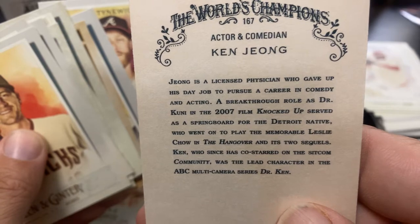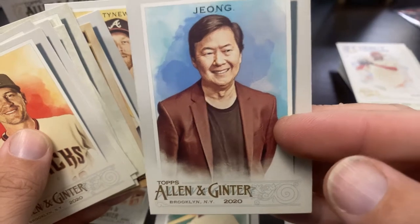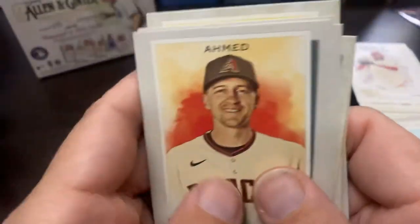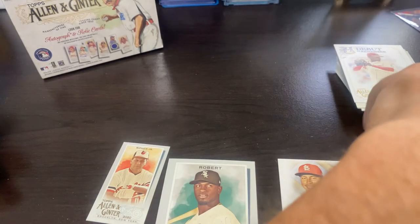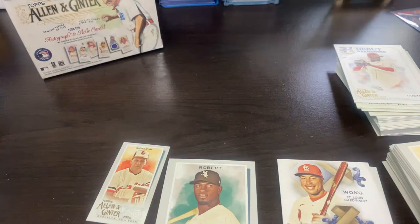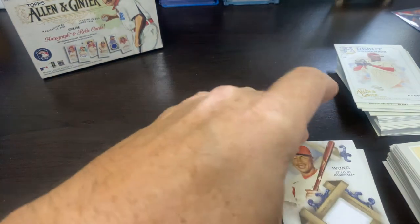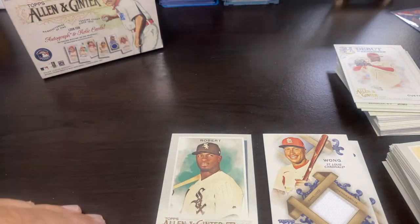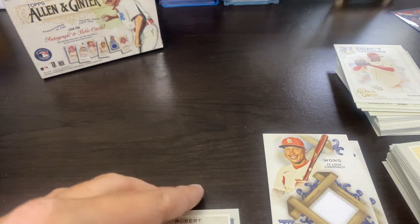Ken Jeong is a licensed physician who gave up his career for comedy — Knocked Up and The Hangover of course is what he's most famous for, but he's a very smart individual. Mike Foltynewicz, who is not in the majors right now because he had a terrible season. That's the fat packs — pretty nice. I got two relics out of there, Luis Robert rookie, and the Ripken mini. So far it's a no-doubter — the Blaster Box is going to have to come with something.